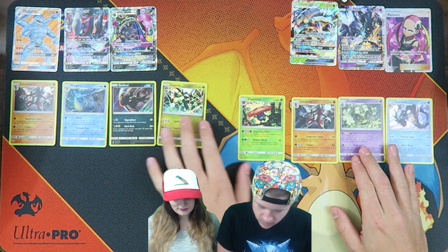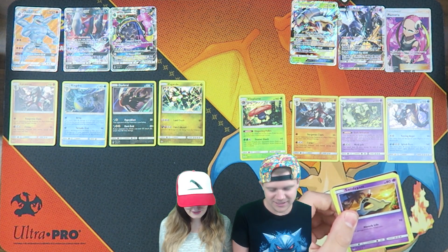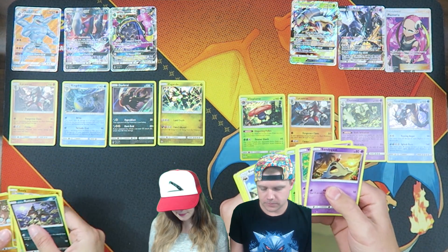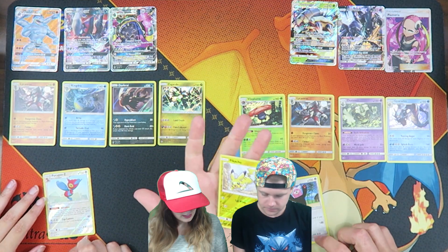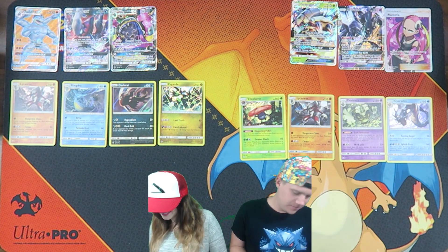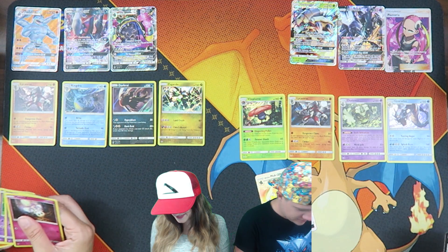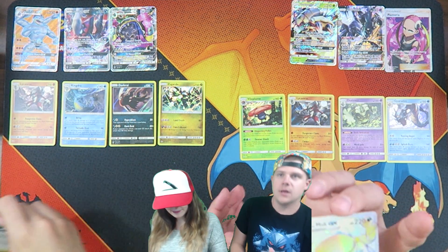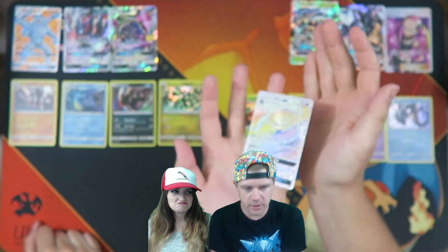Zygarde's definitely cooler. Hey, I like Vileplume. I was giving yours a compliment. I was trying to stand up for the Pokemon, the fake cartoon creature. Ooh, reverse Pikachu. Nothing. Do you like this card? You can have it. Add them to my clothesline collection. Hang your Pokemon. You didn't even let me go through mine. You cheater. Just faster than you.